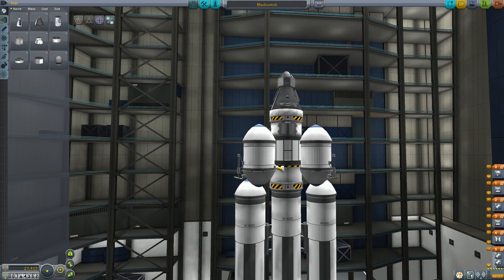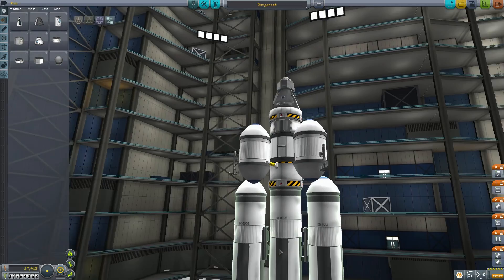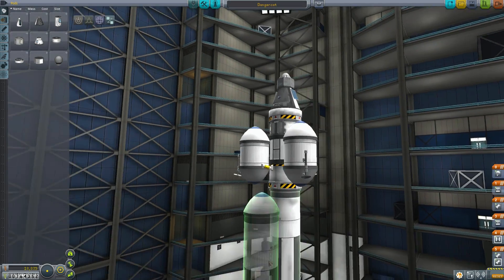Danger Mouse is designed to be a lab that orbits the moon. And its counterpart, the cunningly named Danger Cat, will dock with it and land on the moon. So we're going to take the lander that we took to Minmus and just change it.